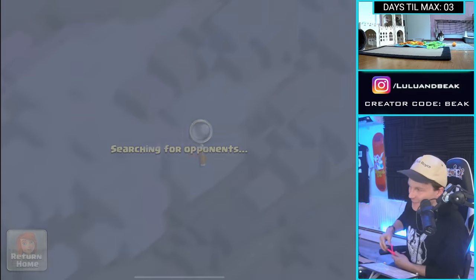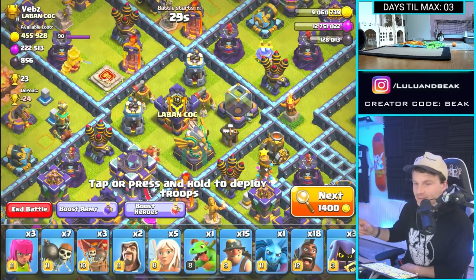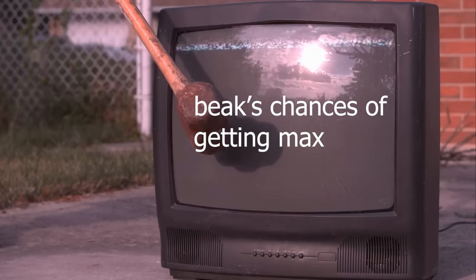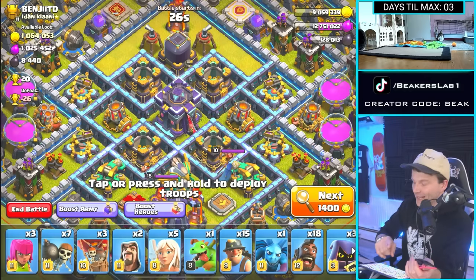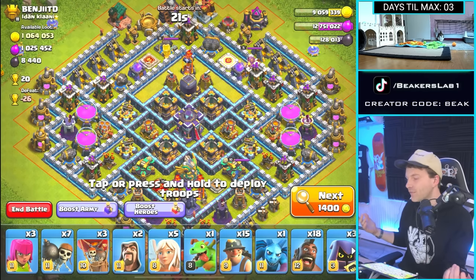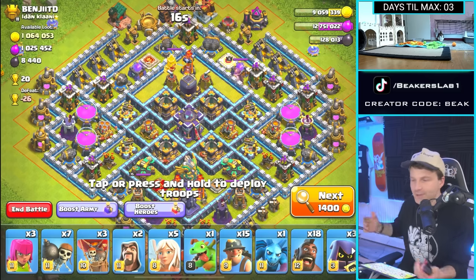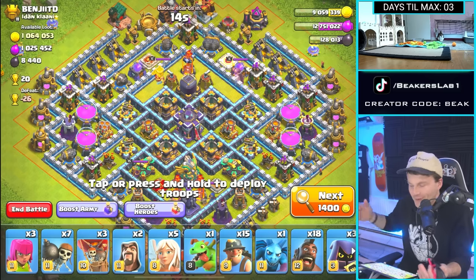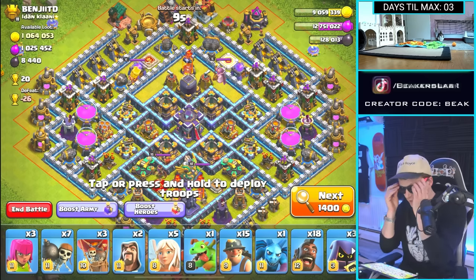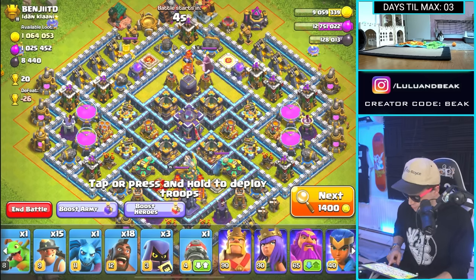So guys, what did we learn this season of Days to Max? Well, we learned that anytime an update happens during a Days to Max season, it doesn't matter what's in the update, it's going to hurt. We had an update a couple days ago. It wasn't even anything for the main base, but just the simple fact that it dragged us away from the main game. We were in the developer build doing sneak peeks. It really slowed us down, man. We're about 12 hours behind, but you guys are seeing the episodes as they should be.